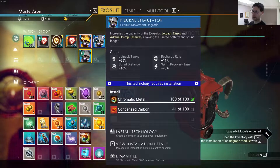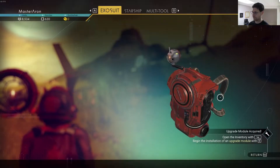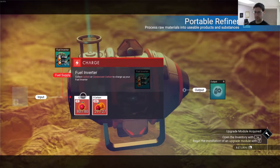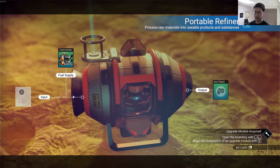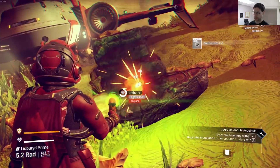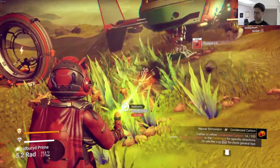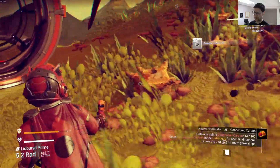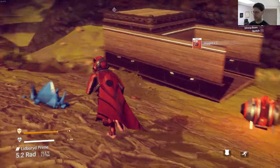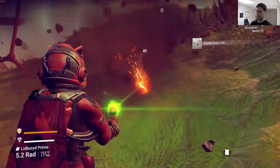Here we go, great. New data available, search archives. They came up from surrounded by blah blah blah — I should never touch the AO eggs. Additional data available, construction logs — blueprints, let's do it. Downloading plans — personal upgrade module synthesizer data scraps, what is that? Construct a neural stimulator. How did I get this? Increase the capacity of jet tanks — did I do this? I have chromatic metal but I don't have enough condensed carbon.